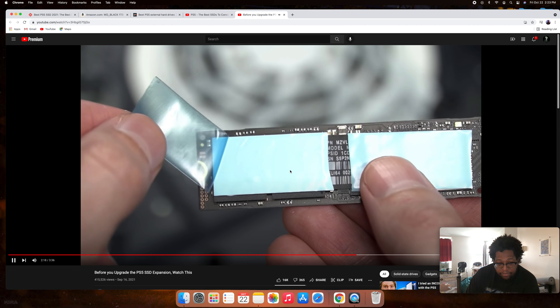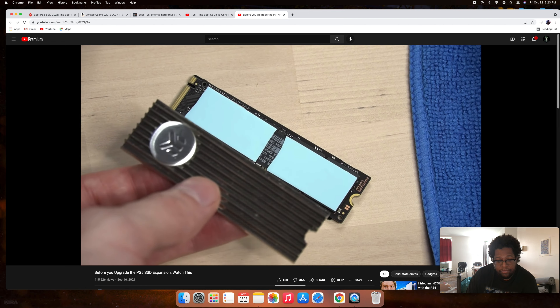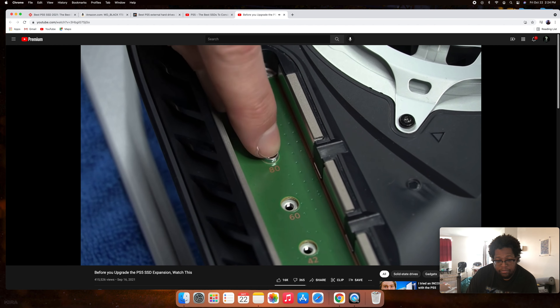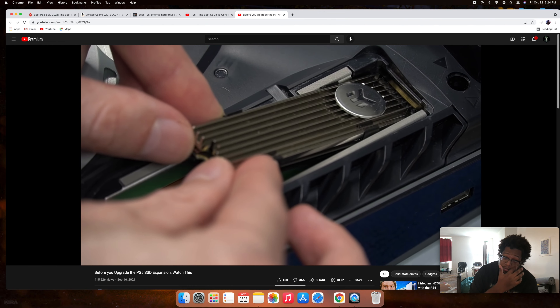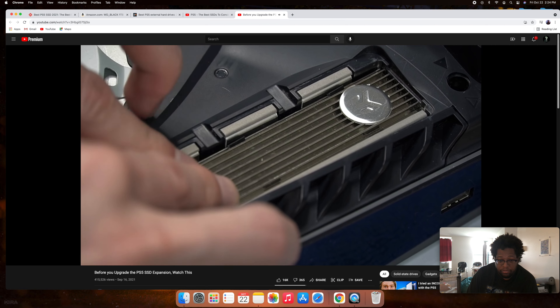Remove the protective film, then mount the SSD to the heat sink. That's it — the heat sink is attached. Now place the spacer at the correct size for your SSD, then install the SSD into the terminal at an angle, lifting slightly upward on the connecting end so it connects perfectly.